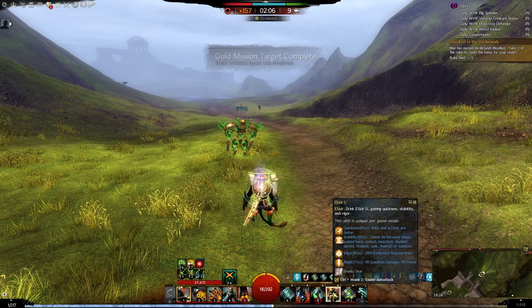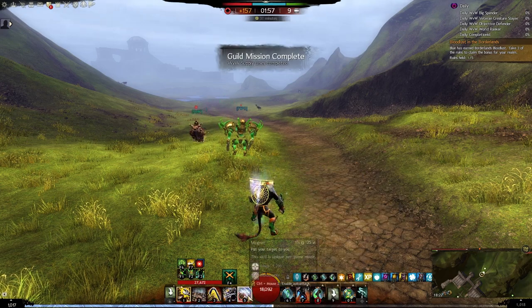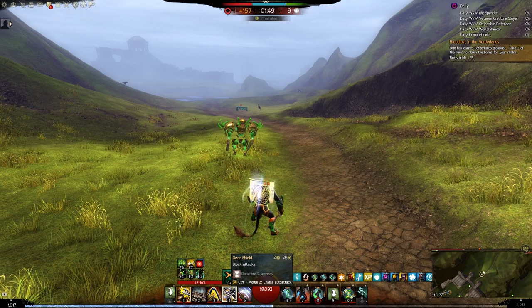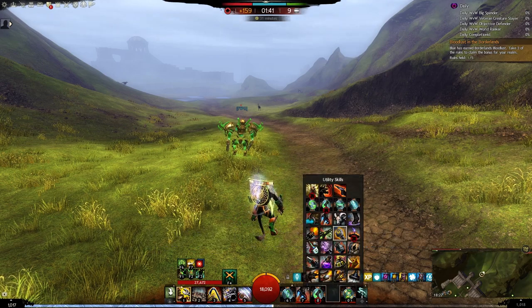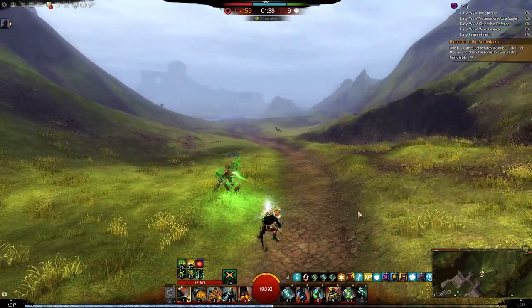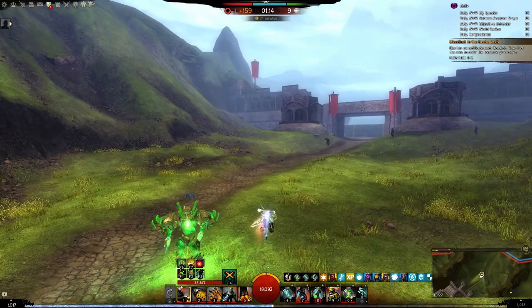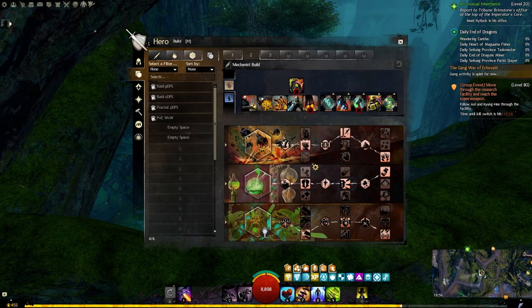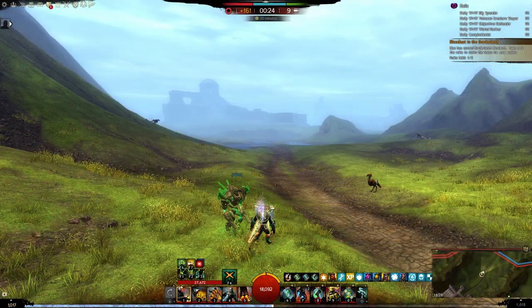One thing worth mentioning: instead of some utility skills like Rocket Boots or Elixir U, you could use a Tool Kit to get a yanking ability, a block, and some CC. But since I'm a 'simpler is better' guy, I simplified everything to make it as bulletproof as possible. The trait lines are Explosives 2-1-3, Alchemy 2-2-1, and Mechanist 3-2-3.